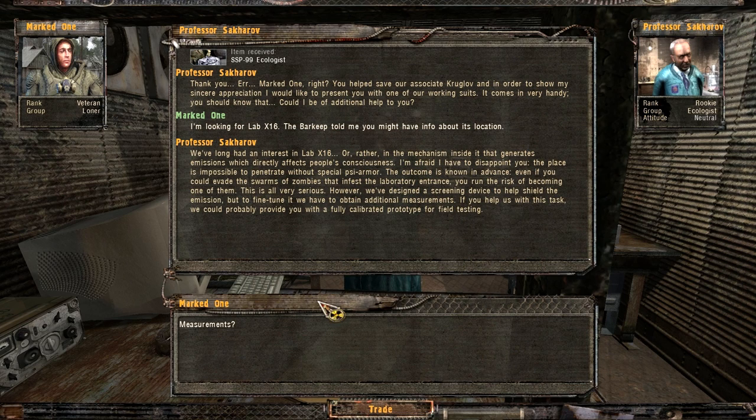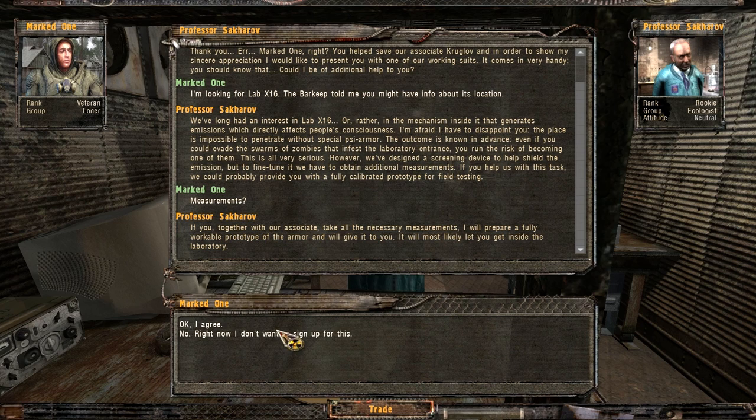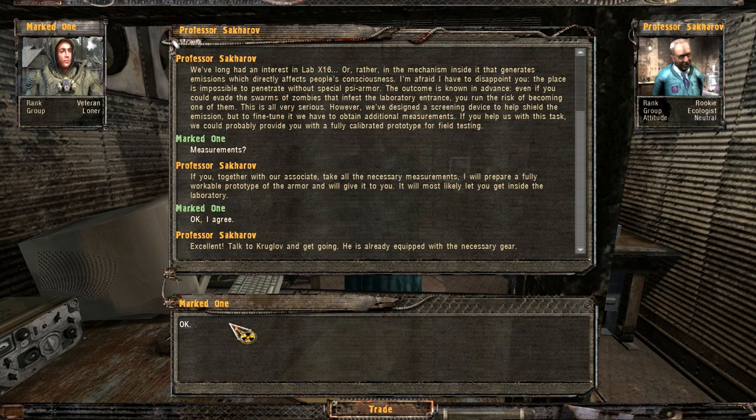However, they've designed a screening device that should help shield the emission, but to fine-tune it they need additional measurements. If I help with this task, they can provide a fully calibrated prototype for field testing. I agree, and Sakharov says to talk to Kruglov who is already equipped with the necessary gear. Hooray - I love it when people have the accessories we require. He's got a Winchester M1300 - that thing looks badass.